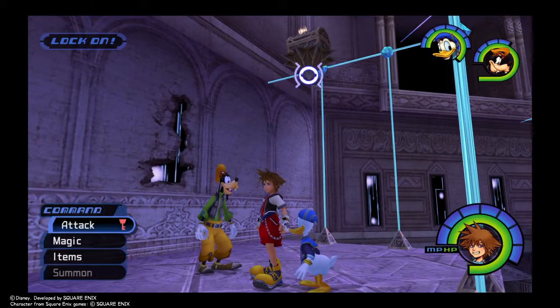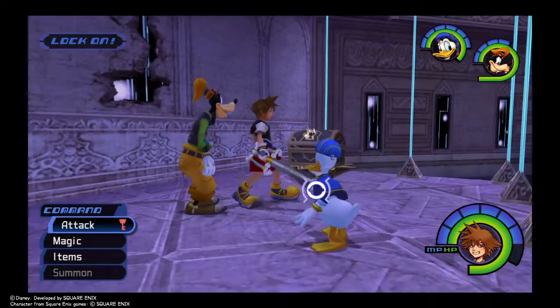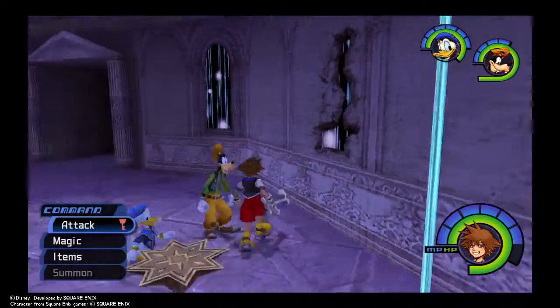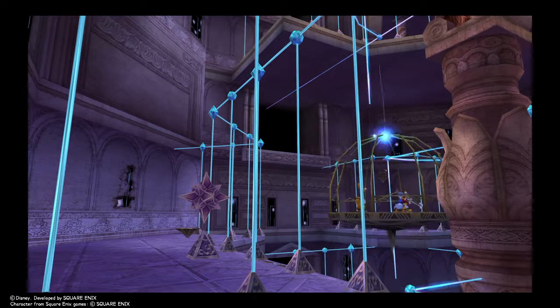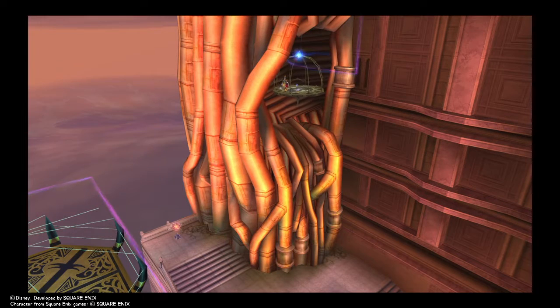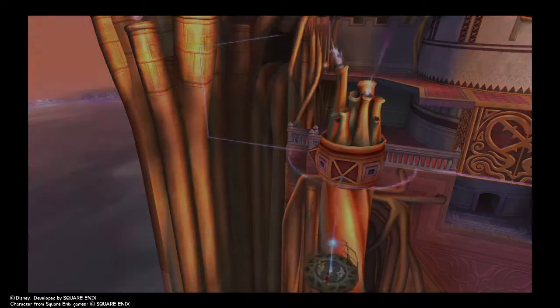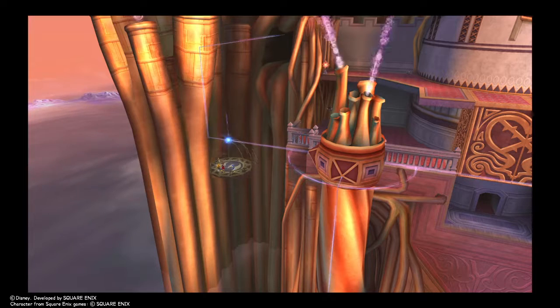If you don't know what to do with these — like I didn't know for the longest time — you hit Aero or Gravity on it, and then remember to lock off because that's annoying sometimes. I forget where this takes us. Oh, is this taking us where we actually need to go? No it's not. Yeah, I have no clue what this is taking us — I can't even pause during this.